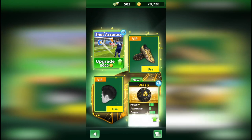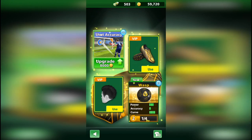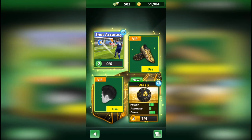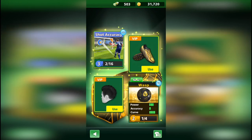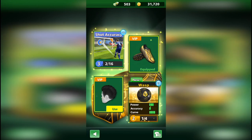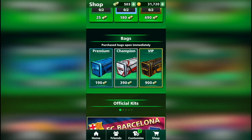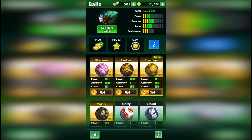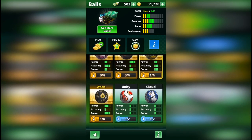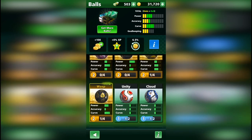I decided to upgrade as much as I can — that was the total upgrade. I upgraded the shot accuracy and went down to 31k coins. I had to pick it up higher, so I started playing on the 1k free kicks. Before that, I want to share with you all the balls I have. I'm only level 8 right now, but in the future I will have much more balls. That's my ball and I'll start playing with it.